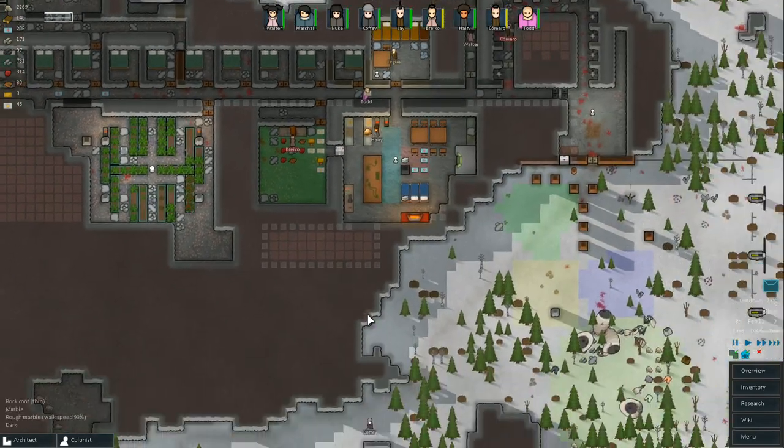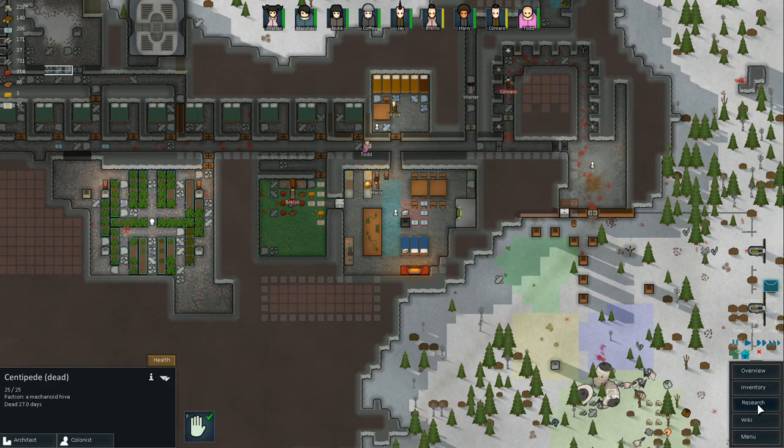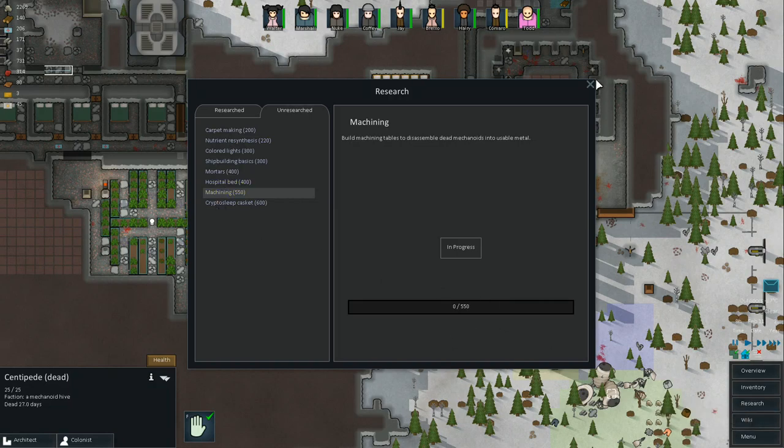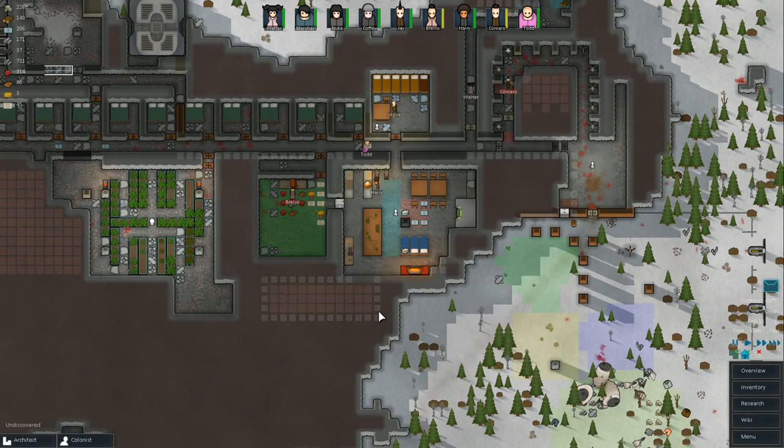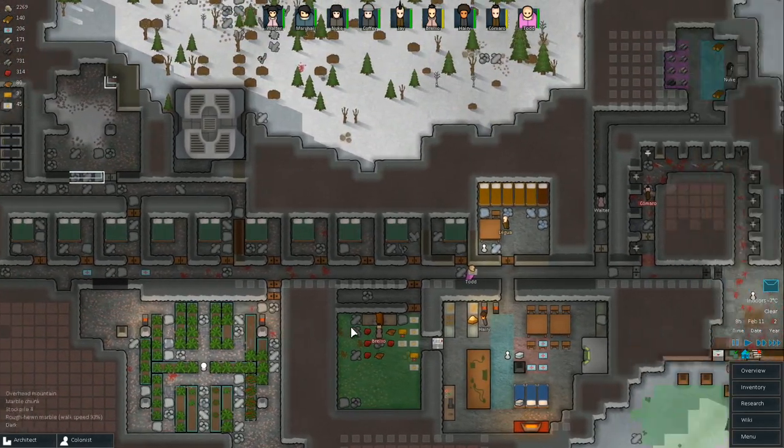We've got Marshall doing some mining and we're researching to be able to break down the mechanoids. So we've got a lot of things in progress, which is the way this game tends to go — so many things that you sometimes forget what you're even doing.